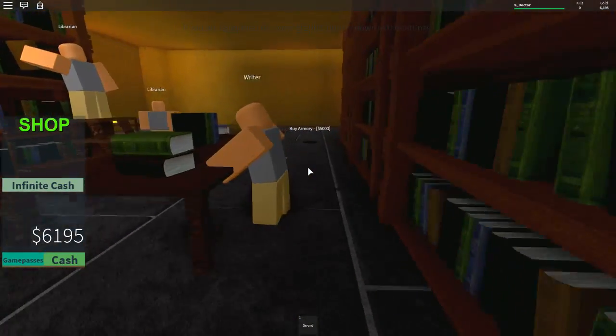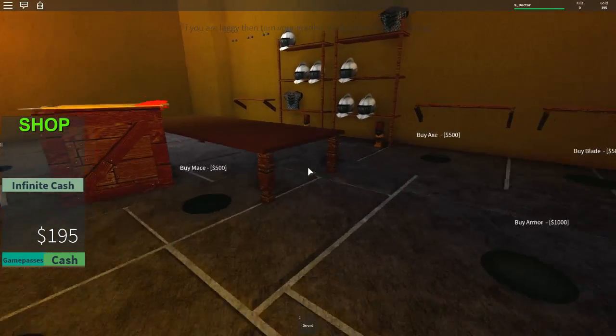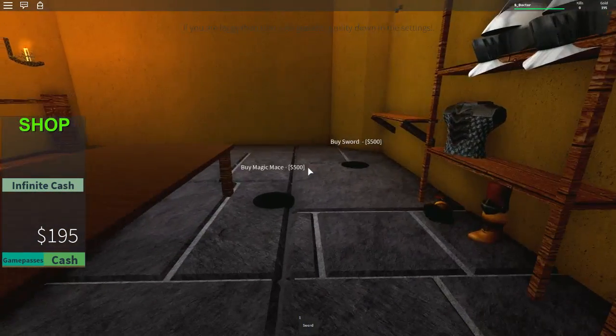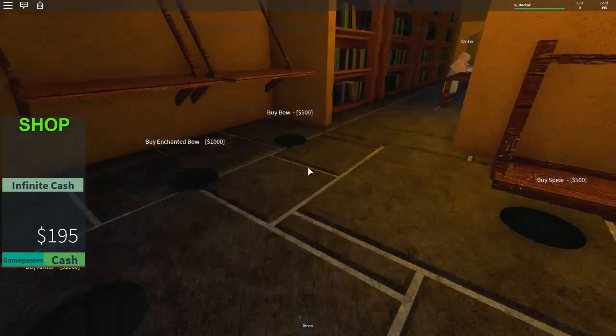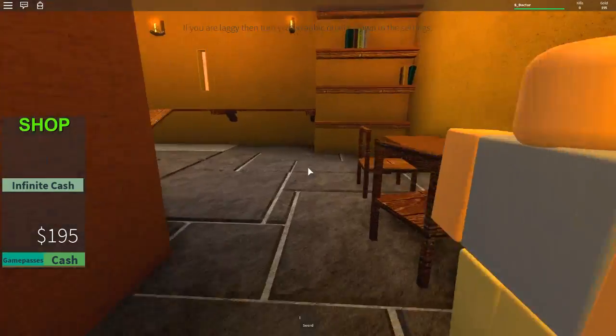I'm going to go and buy the armory — the armory's been sitting here for ages ready to buy, and I'm going to do it. Oh wow, look at all these things you can get in here — so many things. They're not expensive either — 500, 1,000. We can come back and buy some of those in a bit. The librarian's busy.